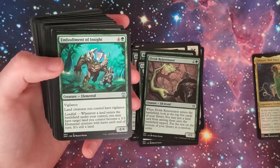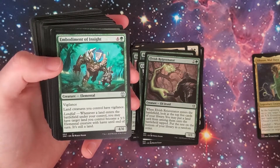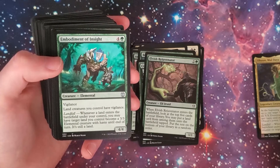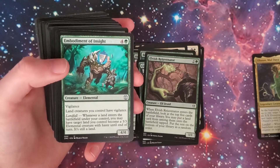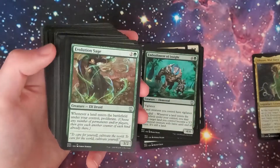Embodiment of Insight — four and a green, 4/4 elemental with vigilance. Land creatures you control have vigilance. Landfall: whenever a land enters the battlefield under your control, you may have target land you control become a 3/3 elemental creature with haste until end of turn — it's still a land. A little bit of turning lands into creatures; makes sense in a landfall deck.